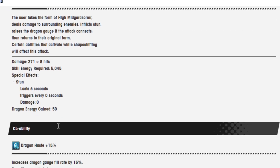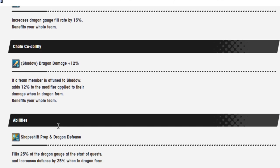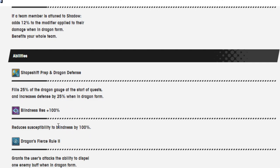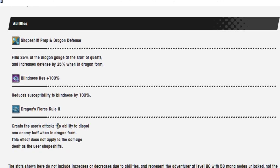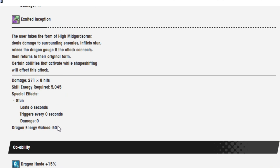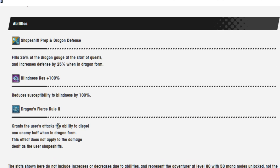Dragon Haze 15%, Dragon Damage Shadow 12% up. Shapeshift Prep and Dragon Defense: fill 25% of the Dragon Gauge at the start of the quest. Increases defense by 25% when in Dragon Form. Blind Resistance is 100%. And Dragon Fierce Rule 2 grants the user's attack the ability to dispel one enemy buff when in Dragon Form. This effect does not apply to the damage dealt as the user shapeshifts.